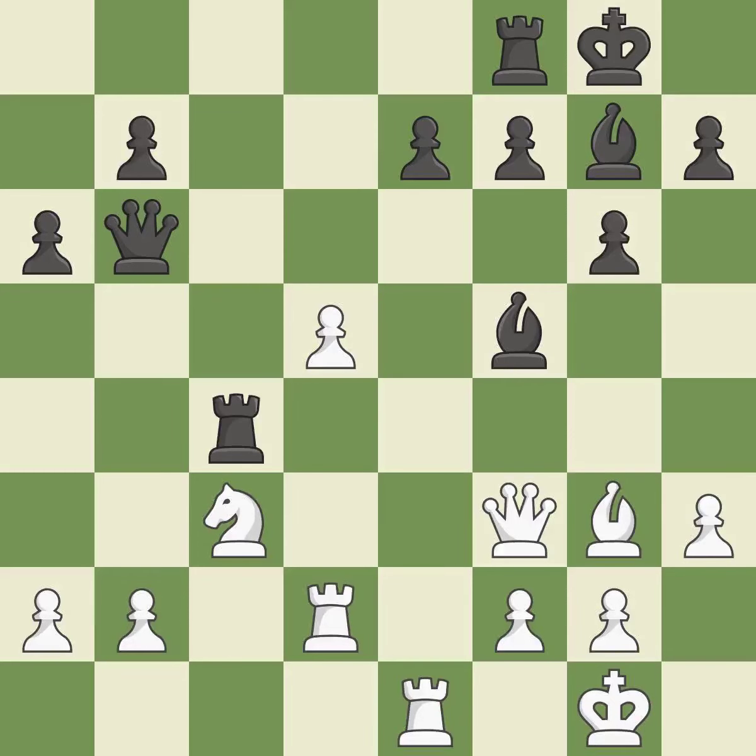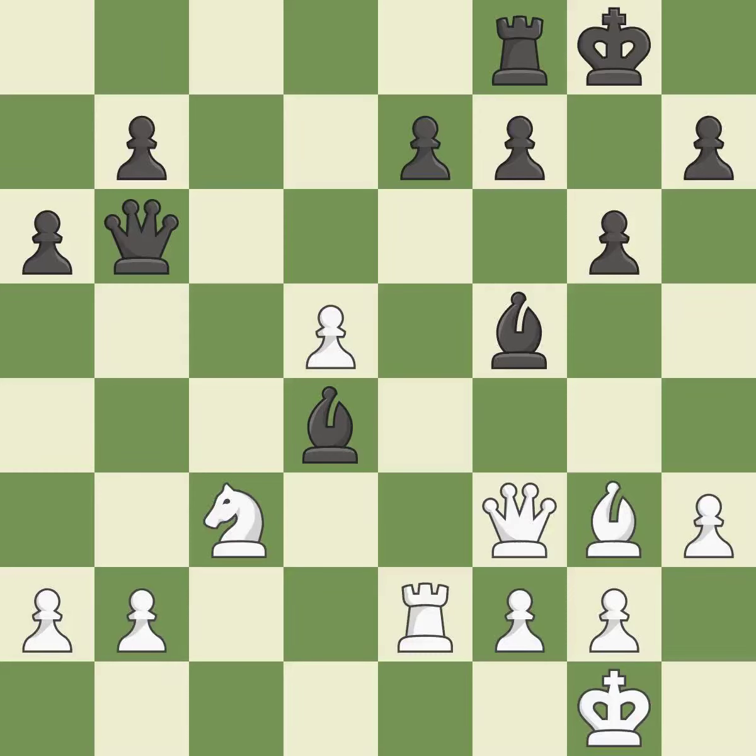This overlooks an opportunity to fork pieces. This permits the opponent to win a tempo by threatening a rook — a miss. This misses an opportunity to win a tempo by threatening a rook. It is an equal trade — best. It is a fair deal after all captures — ideal. This threatens to create a passed pawn. There was only one good move in that position. This misses an opportunity to create a passed pawn — a mistake.